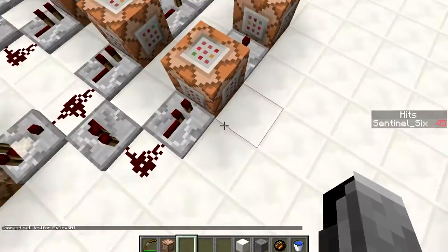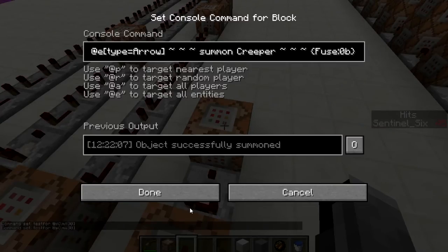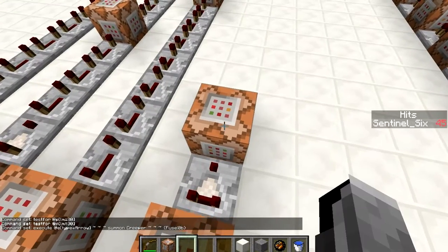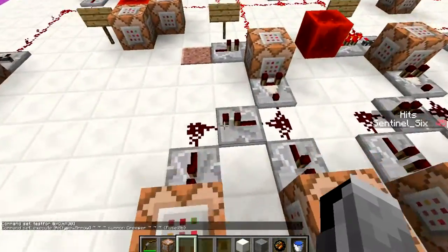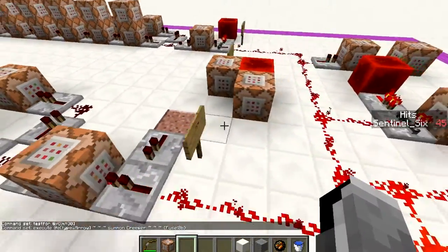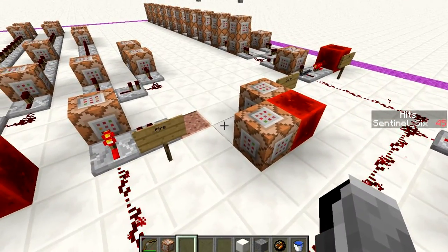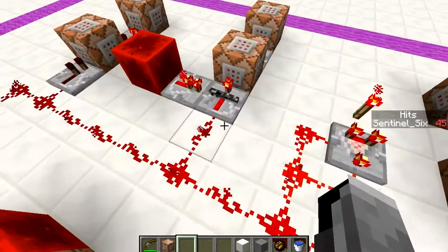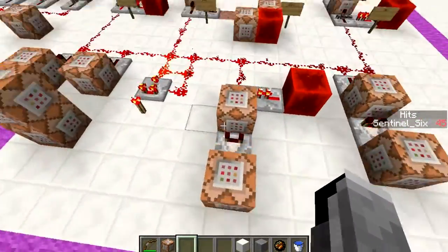For the level 30 version of the fire arrow, it tests for 30 levels and if true, summons a creeper at the arrow with a fuse of 0b — meaning it instantly explodes. I used a creeper rather than primed TNT because I don't want to destroy the terrain, but you can swap it for TNT if you want maximum destruction.